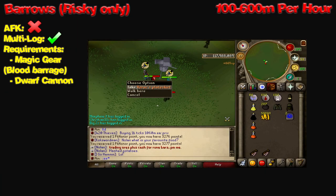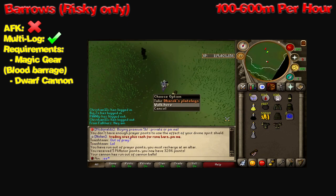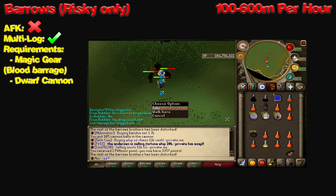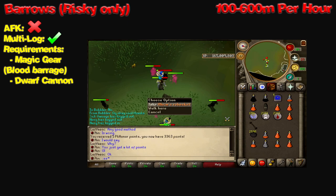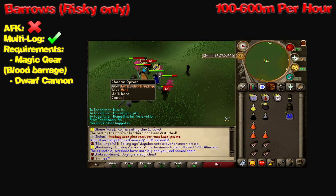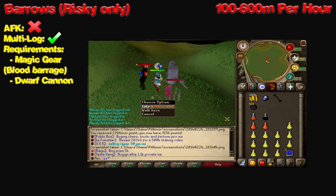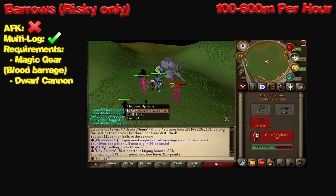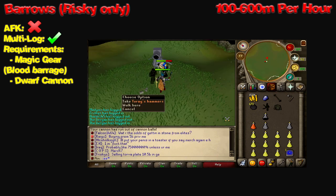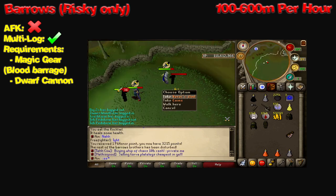Next up, we have Barrows, specifically risky Barrows. This is not AFK-able, but you can multi-log if you want. Requirements are magic gear, specifically blood barrage, and a dwarf cannon if you're doing it solo. I highly suggest doing this with a couple of friends from a clan. This is actually how I made most of my money on my Ironman — all I did was blood barrage them and then ALK the gear. I think I made three, maybe four bil just by ALKing the gear on my Ironman. Click the annotation on screen to see my loot from 500 Barrows Brothers from risky Barrows.